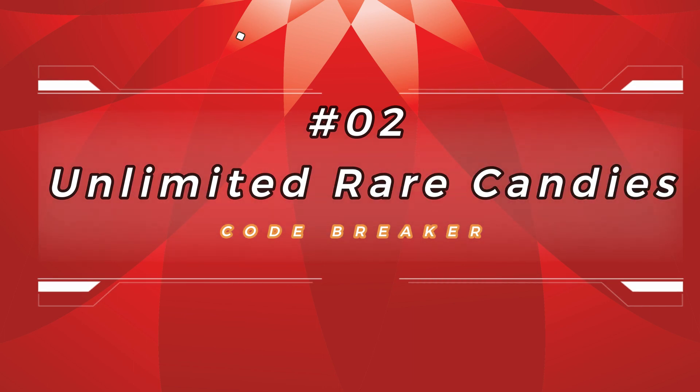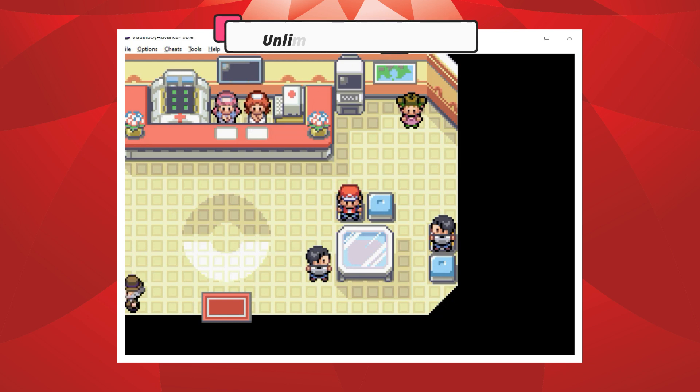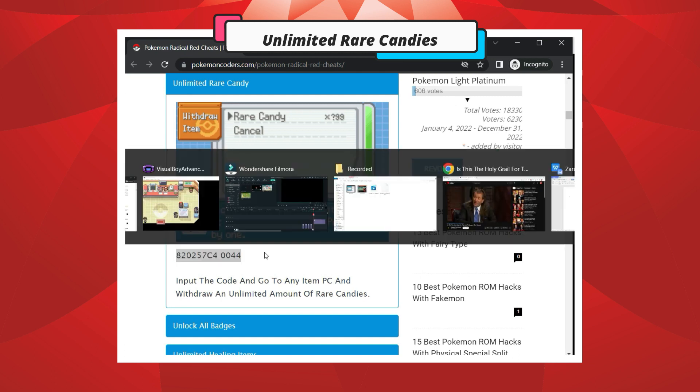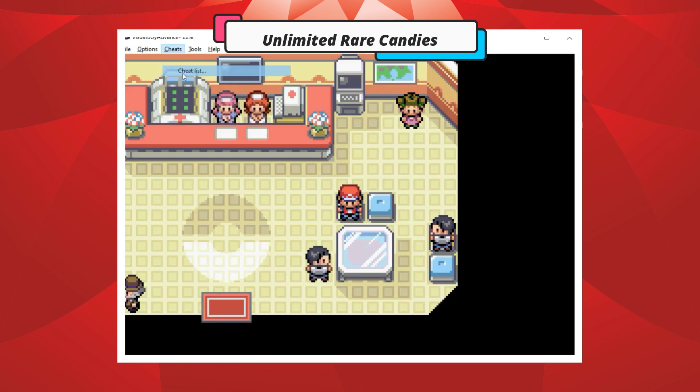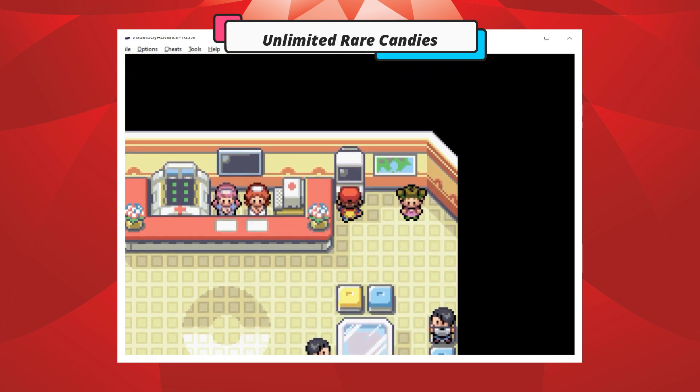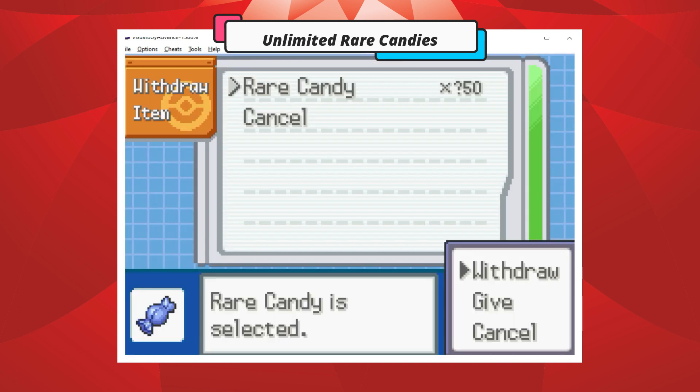Number 2: Unlimited Rare Candies. Go to any item PC and withdraw your Rare Candies.